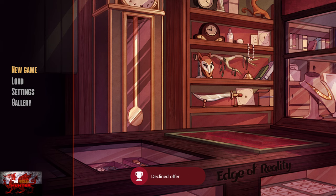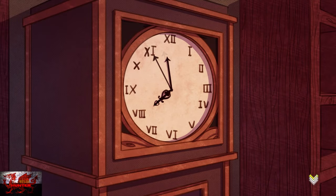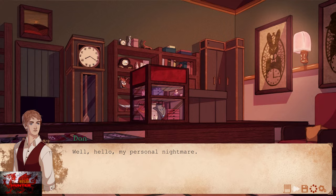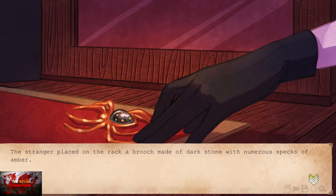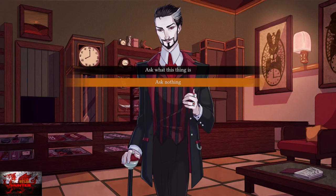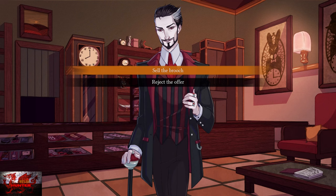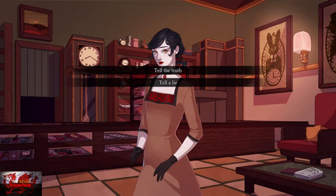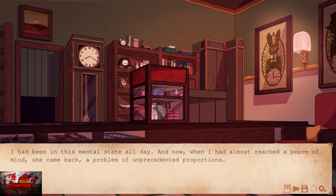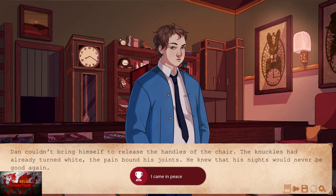New game again — playthrough two. Remember: down and then right on the D-pad and then the A button to get the text going. This time we're going to choose ask nothing — option number two. Then we're going to sell the brooch. Next, tell a lie — second option. And we are then going to reject. That's playthrough two finished.